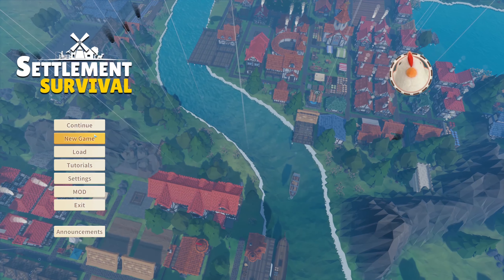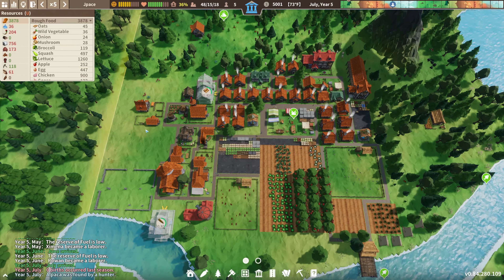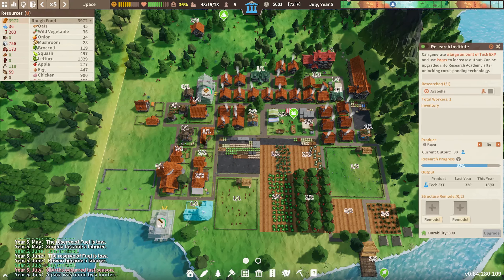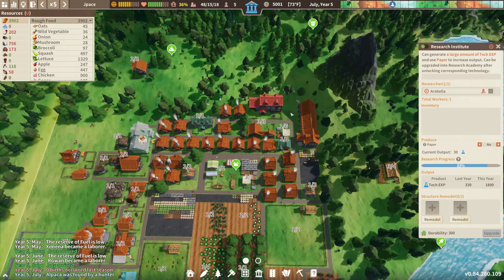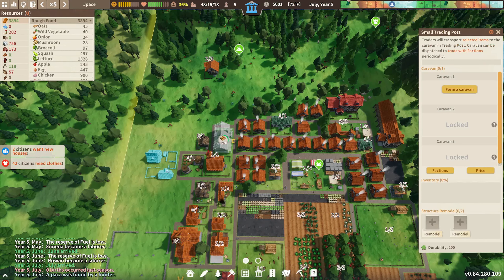What is going on guys, it is J Pace and we are back with Settlement Survival. I know last time we played we added a research center, and the town hall finished — we got the interim housing and the trading post. So let's focus on the trading post first.